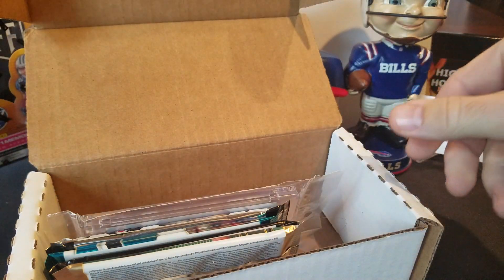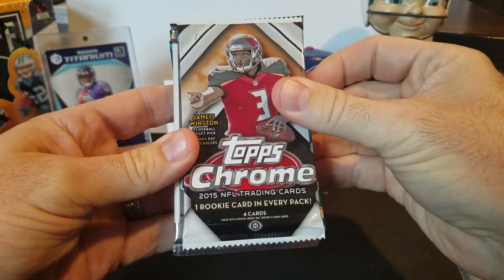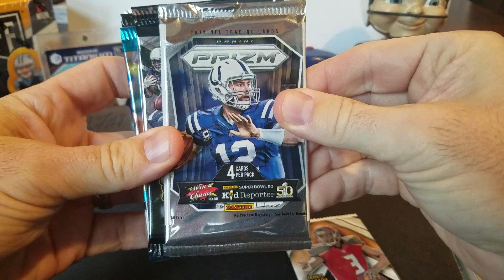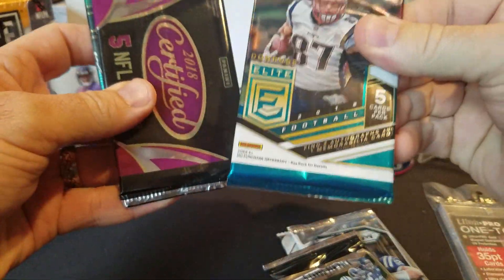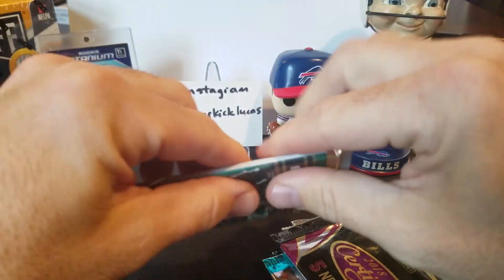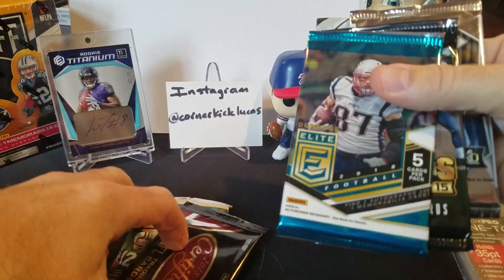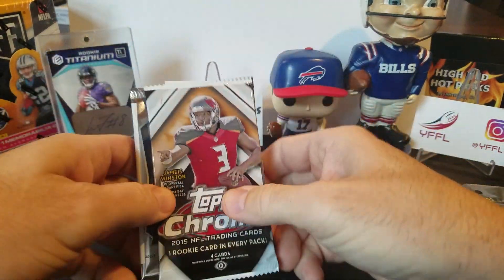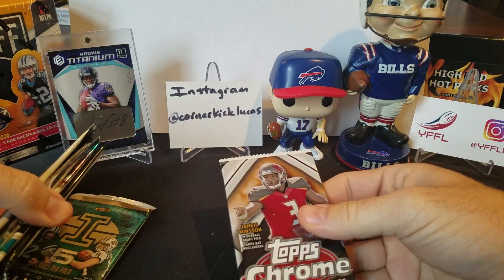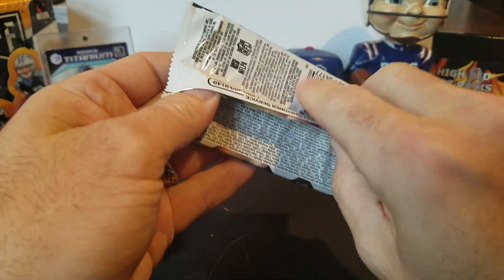I poured out all those peanuts and I didn't see a ticket. No ticket in there. We got an Ultra Pro One Touch, 15 Topps Chrome, 15 Prism, Contenders, 15 thin pack, Elite thin pack, Certified thin, Illusions thin — everything thin. So I'm not liking our odds for any kind of relic or RPA, but perhaps there's some ink in here. We did not get the ticket — good luck to those who do find the golden ticket, the Wonka Man.